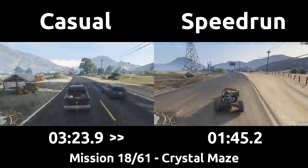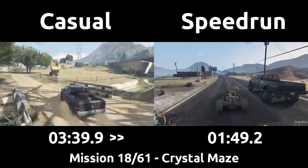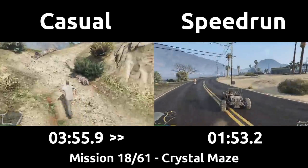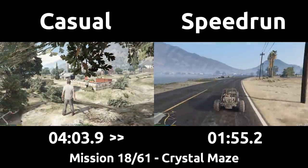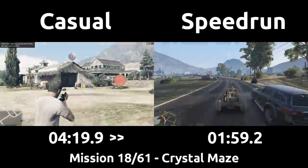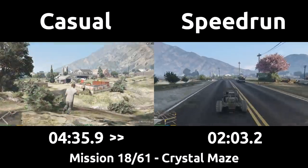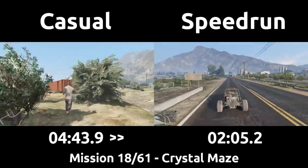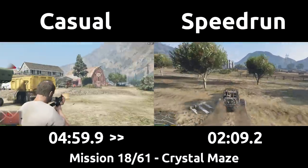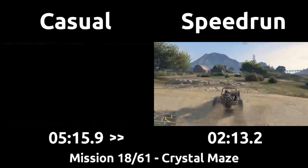I remember this shootout being quite difficult the first time I played the mission, and have seen similar difficulties from many others. Our casual ends up dying twice once arriving and being told they need to fight their way in. After the two deaths, he strategizes a moment and decides to enter more slowly from the rear of the house, as it looks to be a more covered area. The casual fights their way inside, clearing out all the enemies, then grabs the gas can down below, which the game prompts you to pour all the way outside following the dots, then shoot ablaze to blow up the house.